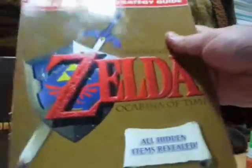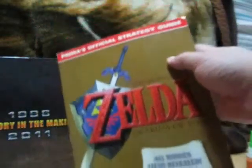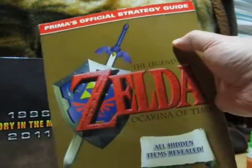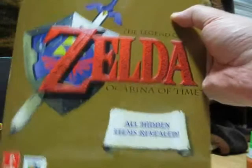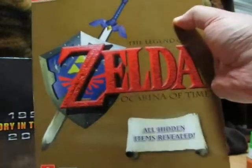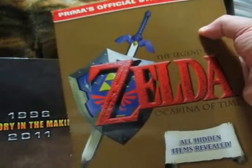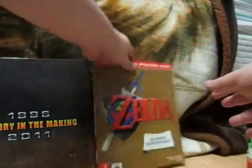Also, the Legend of Zelda Ocarina of Time strategy guide. Not the only one out there — this is not even the only official strategy guide. There are two other official strategy guides for Legend of Zelda Ocarina of Time, by Brady Games and Nintendo themselves. I do intend to get both of them, and I will do a comparison video, much like I did with those Spider-Man figures, to see what differences there are between the three of them.